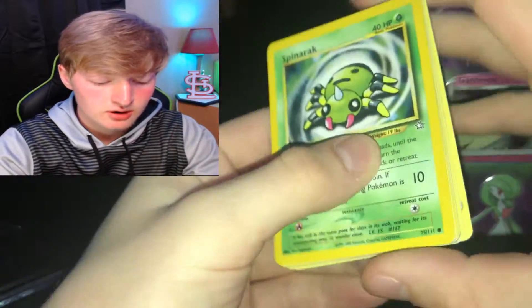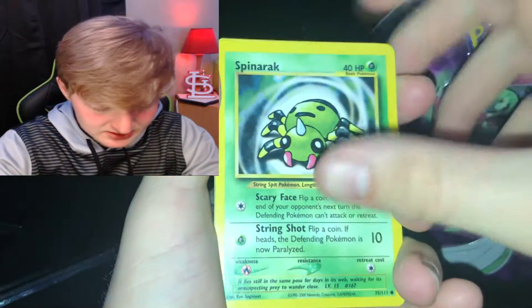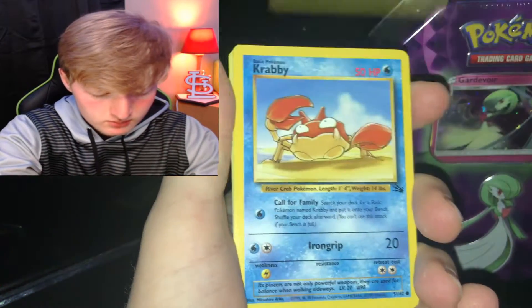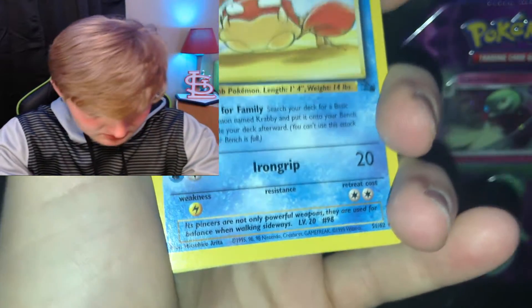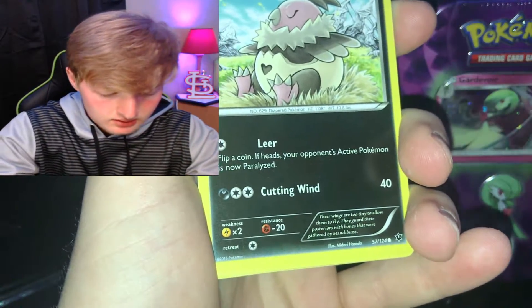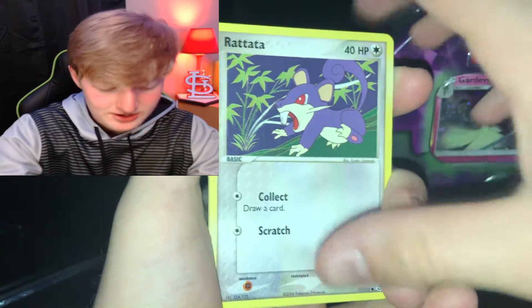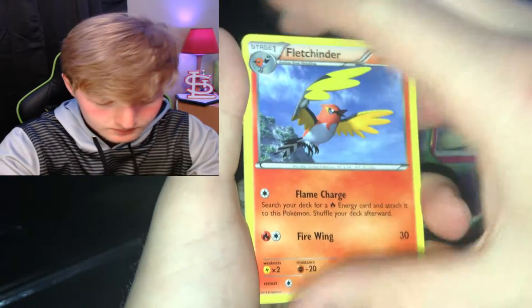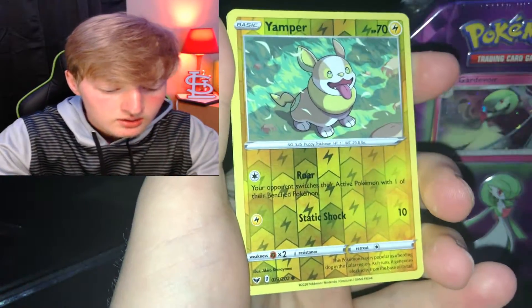Let's go ahead — cards from 1995 to 2000, that's actually pretty dope. Voltorb, Krabby — another old card from '96, '98. Venoby, Rattata — this guy packs a lot of old cards in here, that's actually pretty sick. Simisage, Fletchinder — is this a common or uncommon? A Golduck, nice. Yamper.